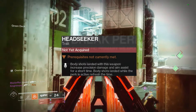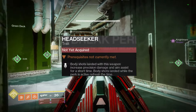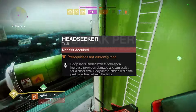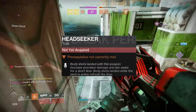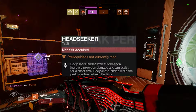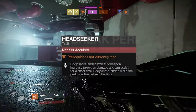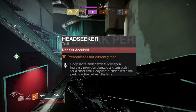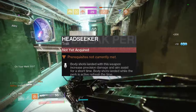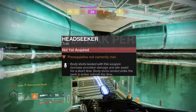The last perk, and definitely what should go on your PvP Outbreak Perfected, is Head Seeker. Body shots landed with this weapon increase precision damage and aim assist for a short time, and body shots while the perk is active refresh the timer. In the Crucible this is a pretty big staple on pulse rifles — definitely one of the S-tier perks. In the coming weeks, once we get that third puzzle done, I would definitely throw Head Seeker on your weapon for PvP, because it is going to absolutely destroy Guardians, especially in sixes, combined with the nanites.